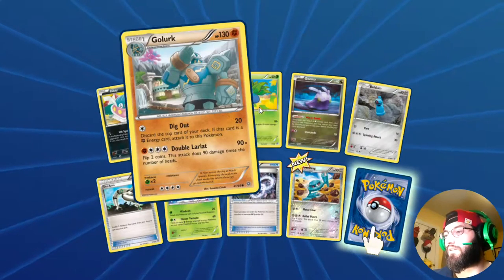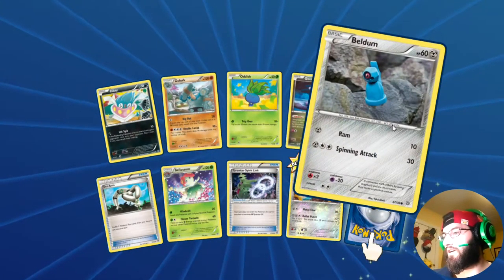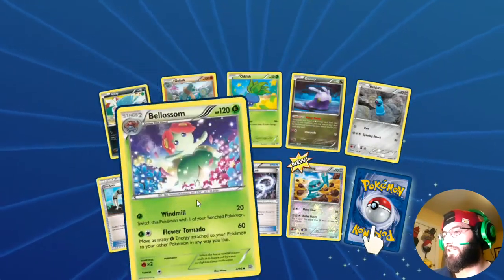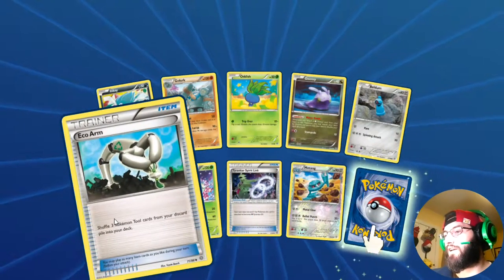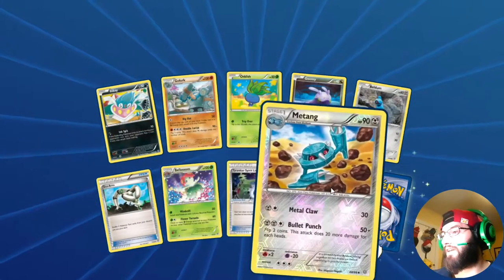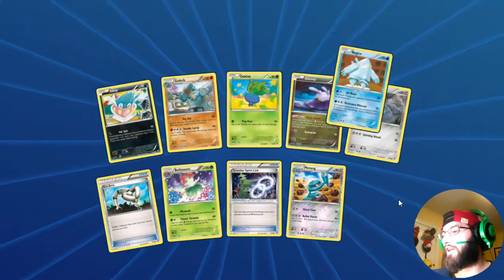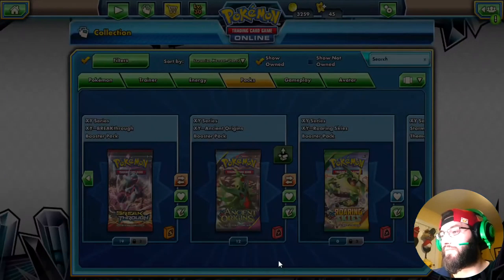We got an Inkay, Groudon with the double lariat, a little Oddish, Gloom with the watered down, some Beldam action, we got Metang too. I wonder if we're gonna get that Metagross — I could utilize that with the bursting balloon. But we lost some Tyranitar, spirit link, Metang, and our rare... it's a Regice. Another Regice.